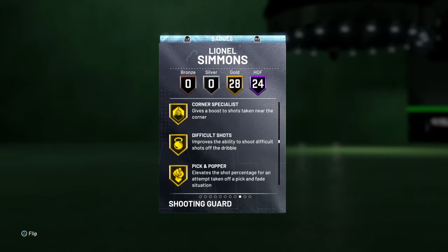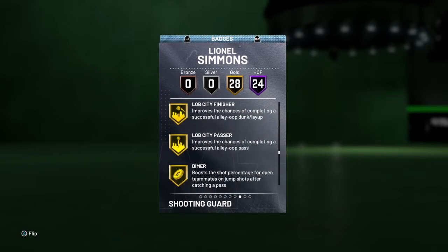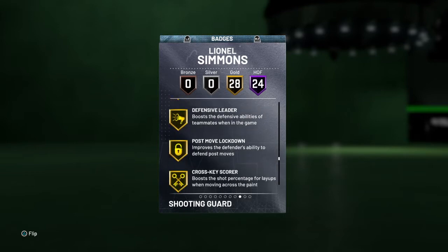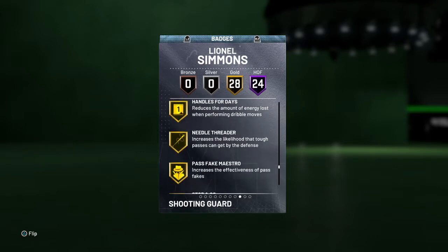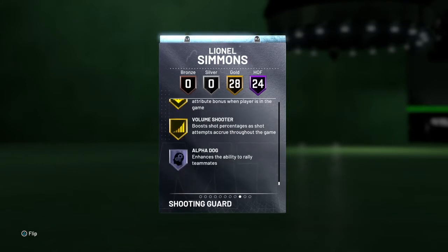28 gold badges including corner specialist, difficult shots, putback boss, lob city passer, dimer and finisher, chase down artist, defensive leader, post move lockdown, bailout, needle threader, stop and go, flexible release, range extender, floor general, et cetera.